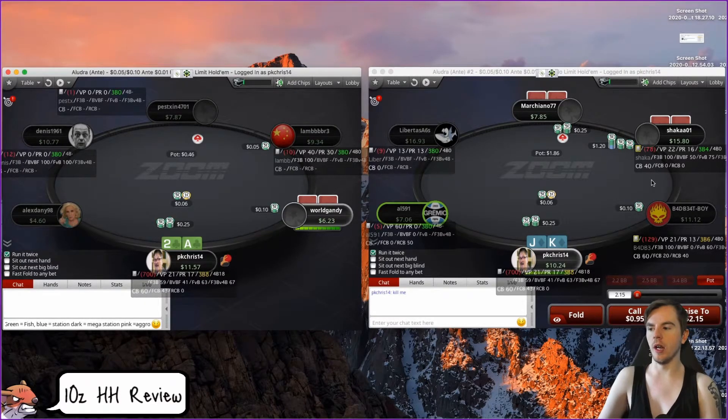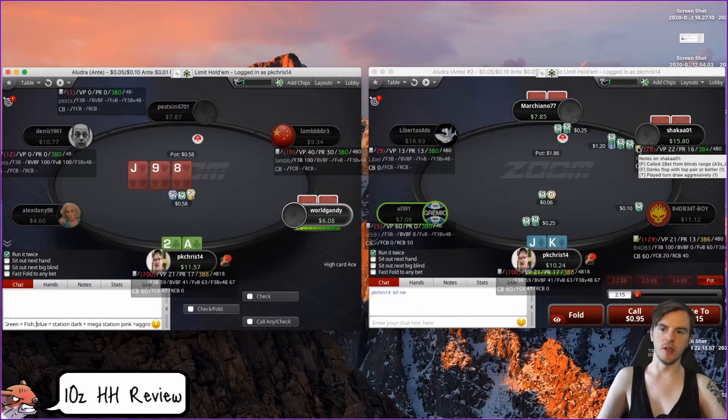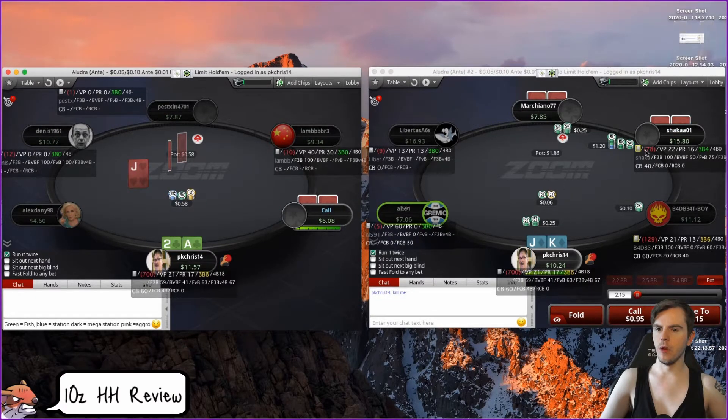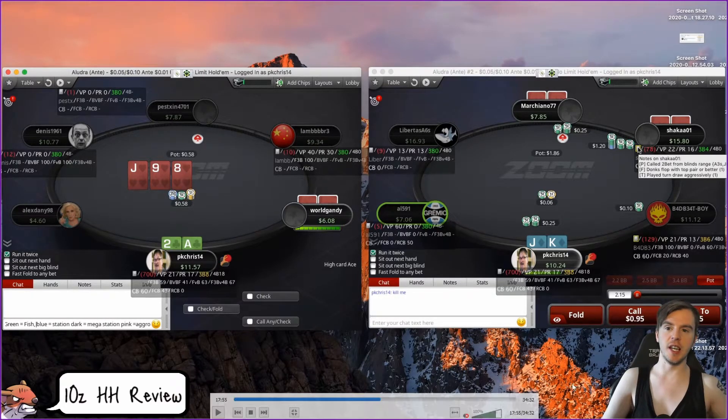Both of these are standard opens. Ace-two suited: not on the loose side, definitely a standard open, but I can get behind folding on more aggressive tables. We're in a spot here with king-jack suited — in a heads-up pot we always want to v-pip, but he has a 4% three-bet. I'm actually okay just letting this go. King-jack suited in position is going to be a pretty good hand, but we've got a player left to act with a 4% three-bet. I can get behind all three options here — low frequency four-bet, calling a lot, or folding sometimes. At these stakes versus a 4% three-bet, I'm okay just folding.